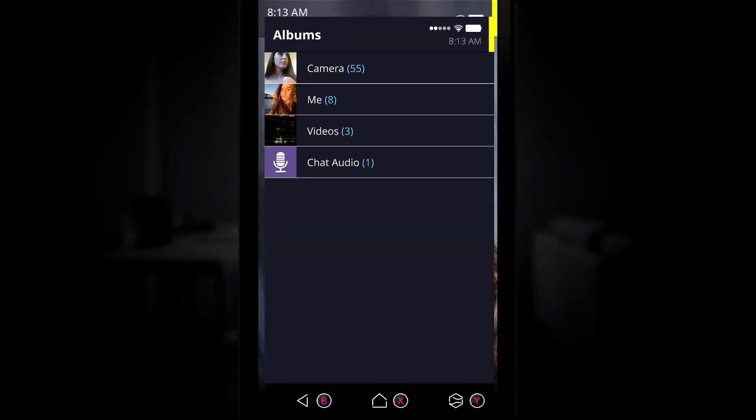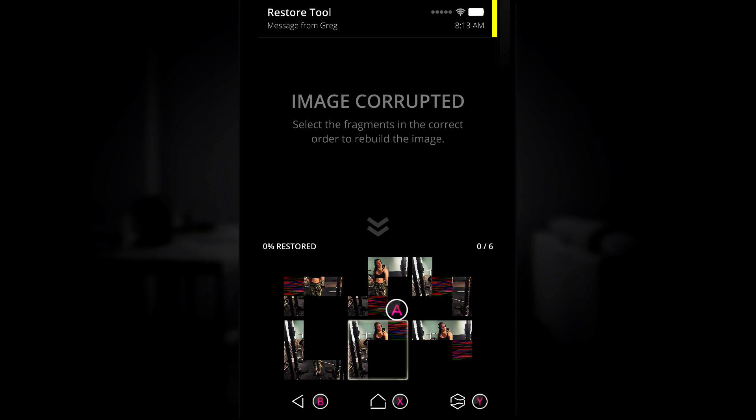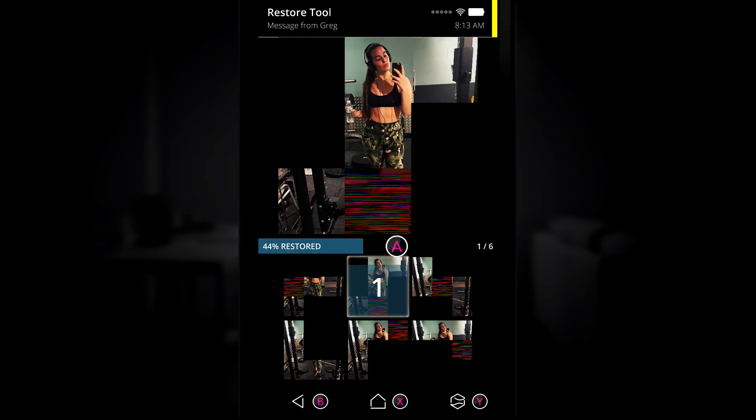As soon as you start up the game, make sure you head into your gallery and then go into the camera roll. You will find your first bunch of photos in here, so make sure you play the little decrypting minigame.